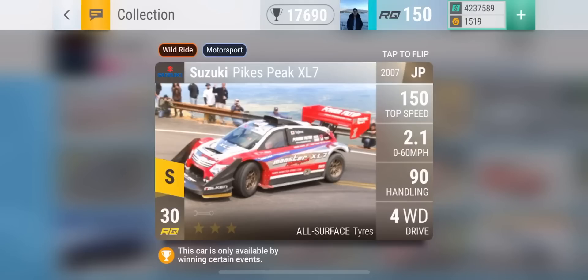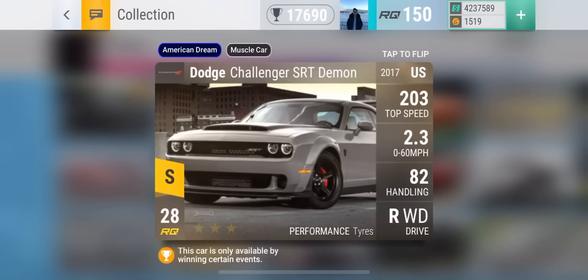Moving on to legendary, we have the Suzuki Pike's Peak XL7, which has the lowest 0-to-60 in the entire game at 2.1 seconds — very impressive — with four-wheel drive and 90 handling. However, if you are thinking about drags, you probably want the SRT Demon. It has the second lowest 0-to-60 in the game at 2.3 seconds and a very good MRA, considering the Challenger Hellcats already have great MRA. Notable mentions: the Bugatti Chiron has a 2.4 0-to-60 and an even better MRA than the Hellcats at 117.35.